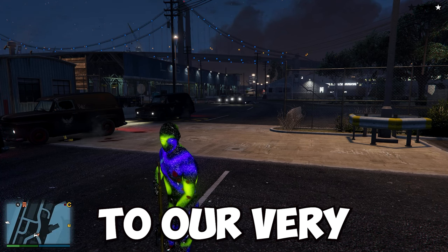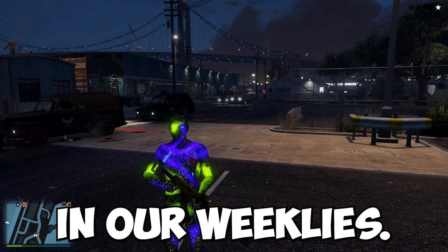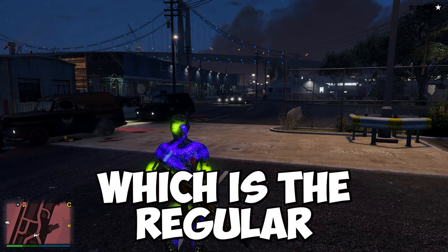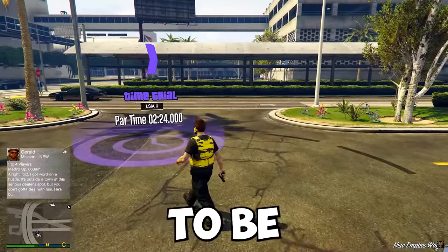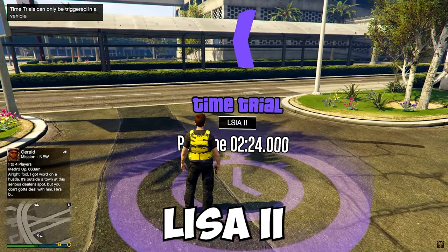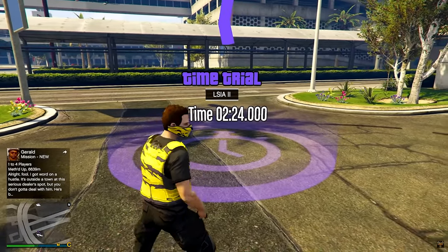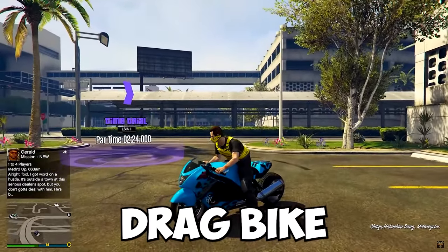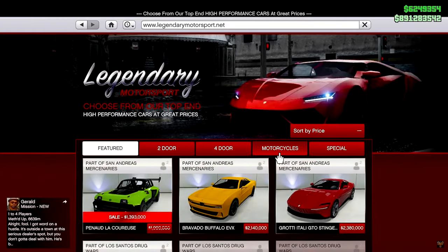Now we're going to move on to the very last method which is doing our weeklies — specifically the weekly time trial. Our first one is the regular weekly time trial which for this week is LSIA Number 2. We have to beat a par time of 2 minutes and 24 seconds. The vehicle I recommend for this is the Shih Tzu Hakuchou Drag Bike.